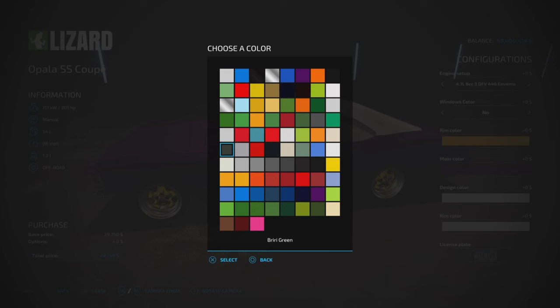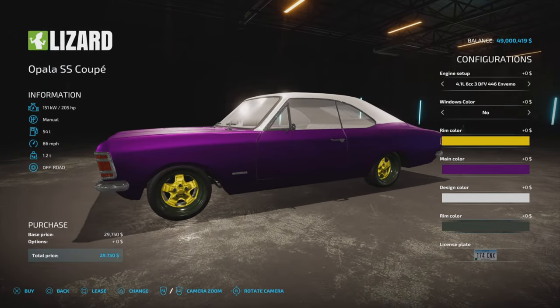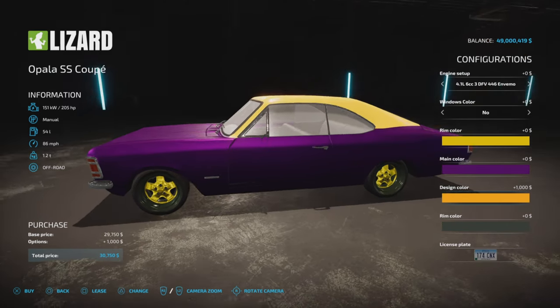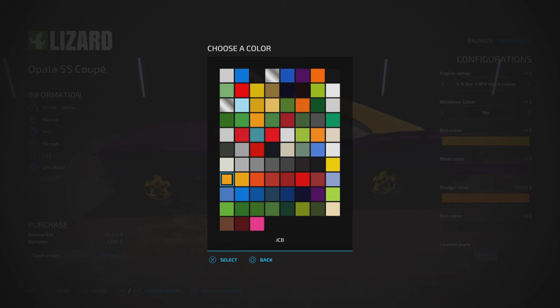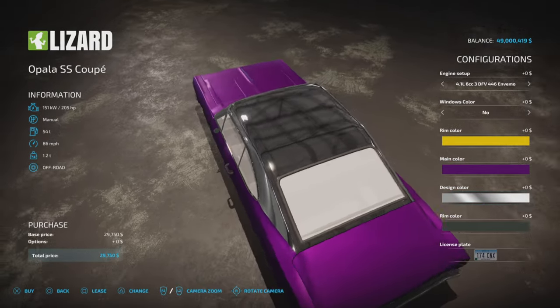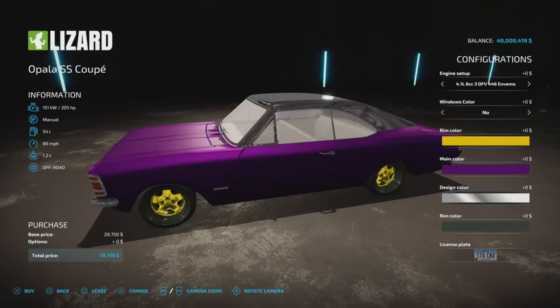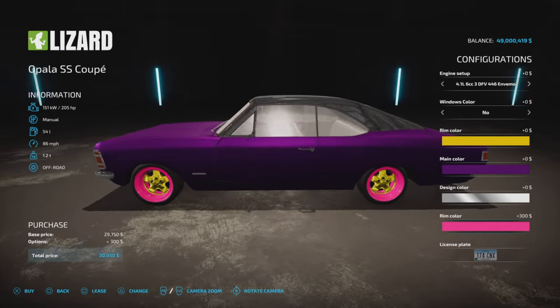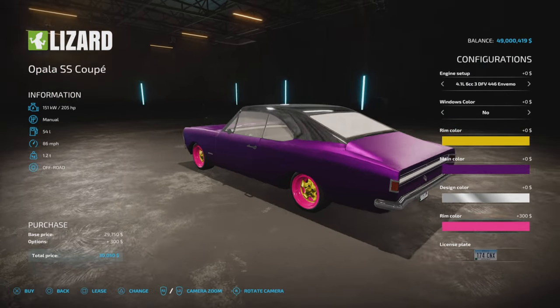The design color is going to be your roof color. Let's make that chrome if we can. And then the rim color — let's make it pink just to show you what that looks like.